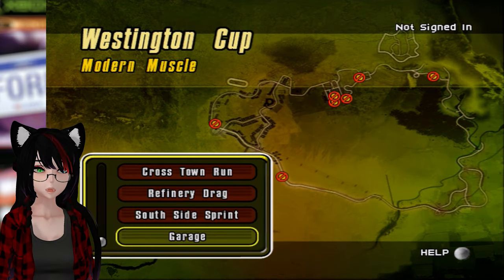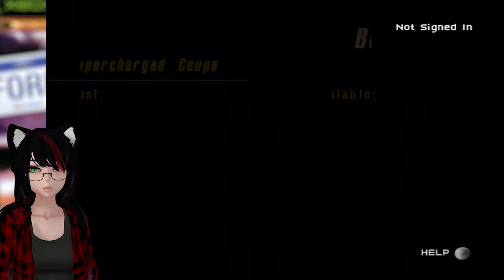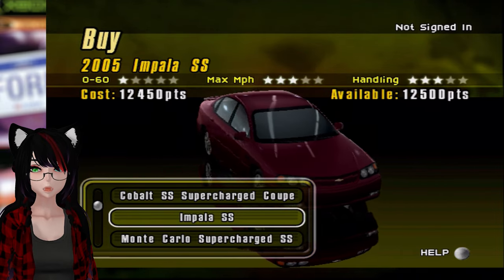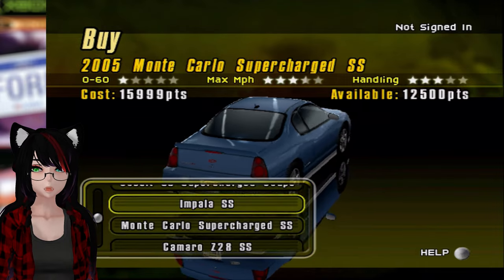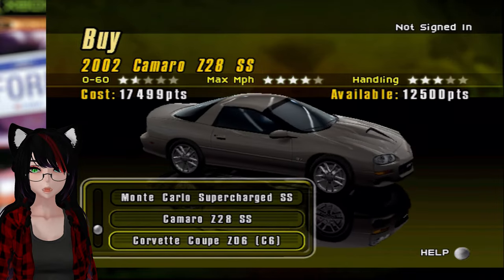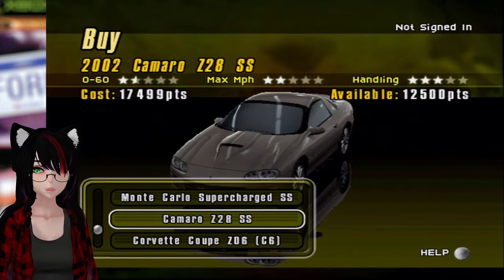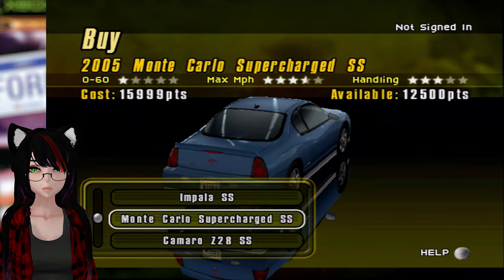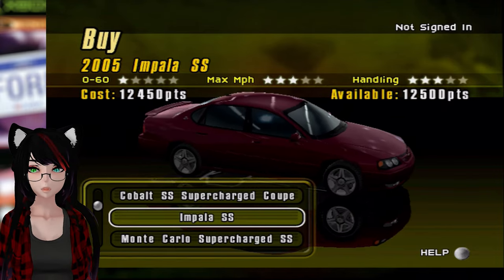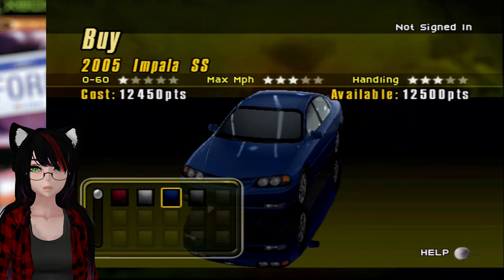We have all of the exact same events too, which is another wonderful thing. Back to Modern Muscle we go — it's time to pick our Chevy for the Modern Muscle section. We actually have two options of cars to pick instead of just one. Here's all the Chevys: a Camaro Z28 SS, the C6 Z06, the Monte Carlo, and the Nise 2. We're probably going to go with the Impala, just because I think it's interesting — so the 2005 Impala SS will be our first choice.